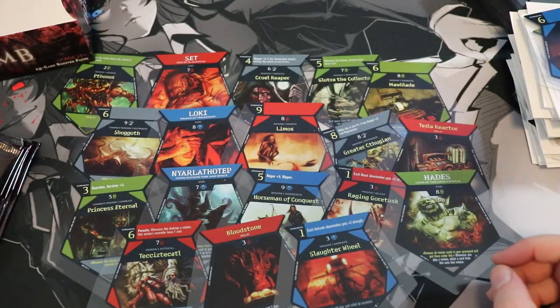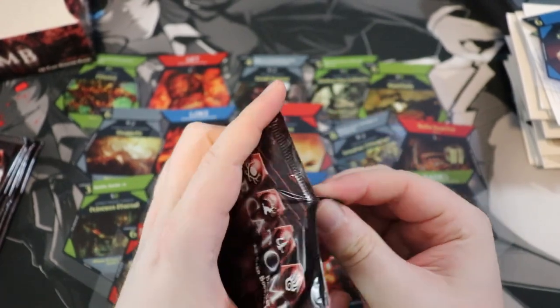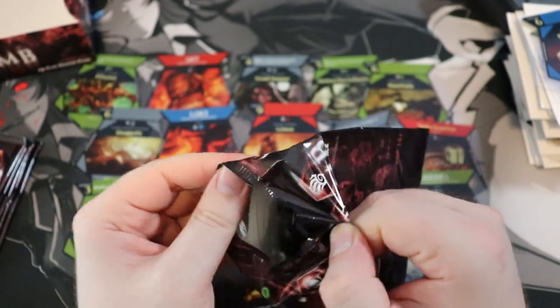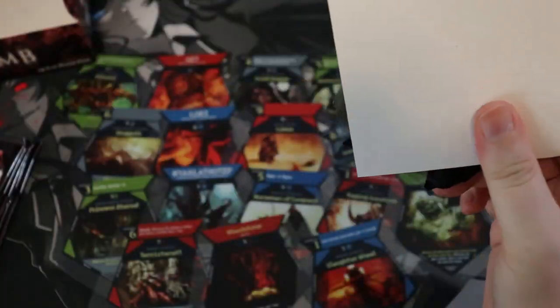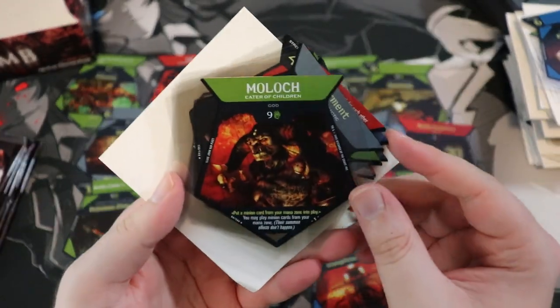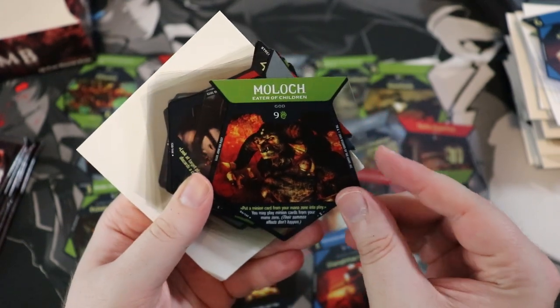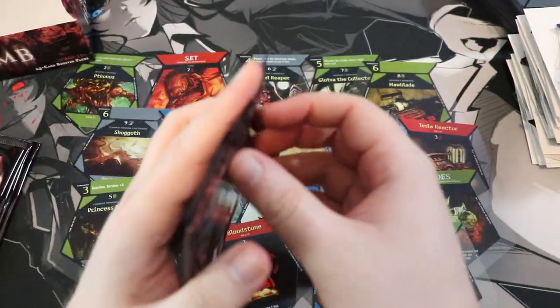It looks like there are a couple of different colors, but not a ton — not like the full color pie of Magic. It's like red, yellow, green, and then the gray ones. This is Moloch — which is another god. Eater of children, like Saturn — that's a classical reference. Gatekeeper — that's pretty cool.